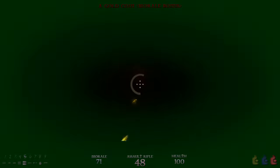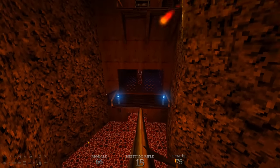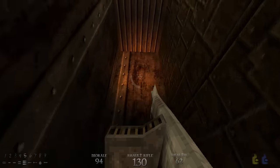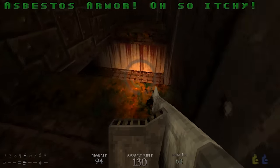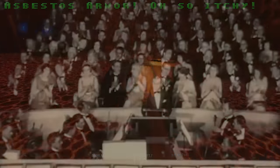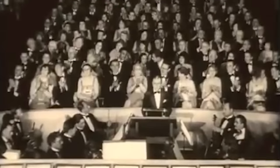And bam — secret level, The Foundry. Seems like a normal enough level until you're faced with these huge pits of lava. You get a power-up that lets you walk on lava.